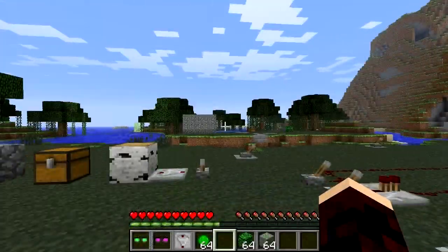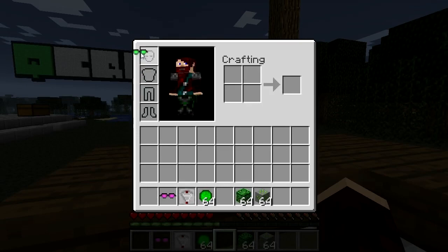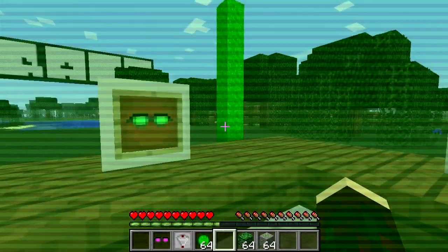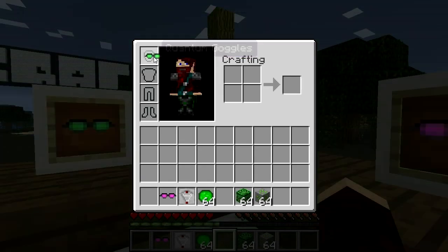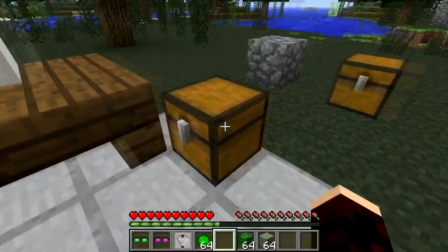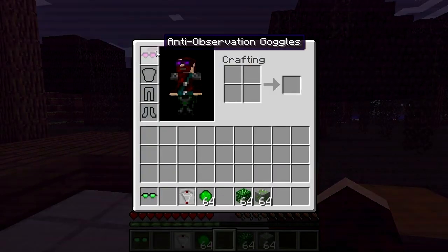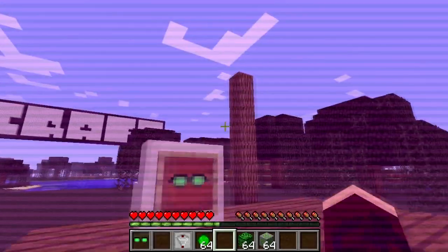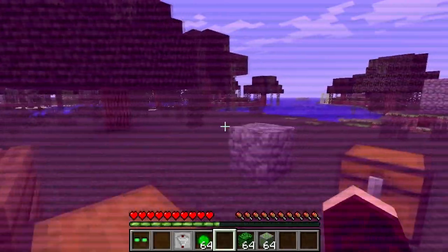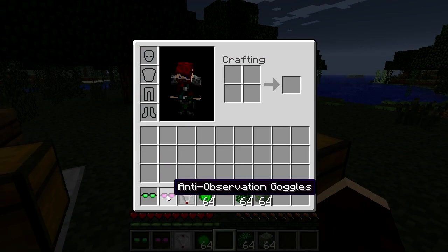We'll look at that later on, but firstly — you remember the observation goggles from QCraft? They show you your observer-dependent blocks and quantum blocks in their superposition state, allowing you to work with the ODBs and QBs more easily. Well check out these anti-observation goggles, made with glass panes and an essence of observation. Quite simply, when equipped, these goggles make it seem like you're not there to the QCraft blocks, so the ODB and QB will remain in whatever state it was last while you observe it through your anti-observation goggles.